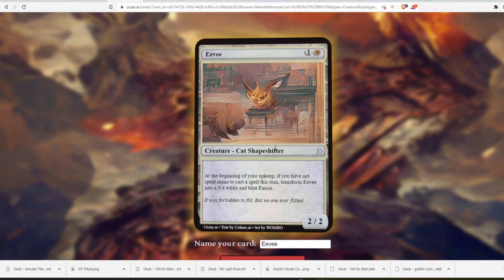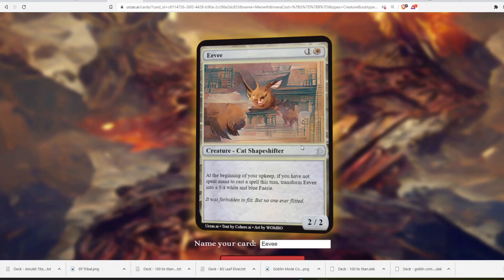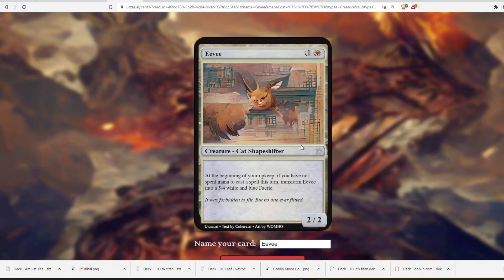For Eevee, I thought it looks like a cat, but it's also a shapeshifter because it evolves into multiple creatures based on friendship level or stones. So it's a 2-mana, 2/2 Cat Shapeshifter. At the beginning of your upkeep, if you have not spent mana to cast a spell this turn — which, you're not going to cast spells during your upkeep unless it's an instant — transform Eevee into a 5/4 white and blue fairy. This card is absolutely broken: it's essentially a 2-mana 5/4.